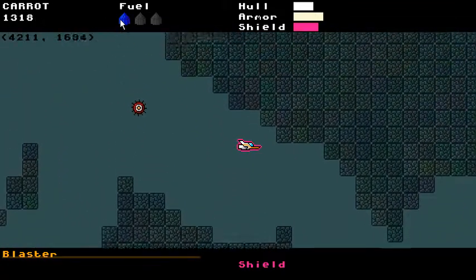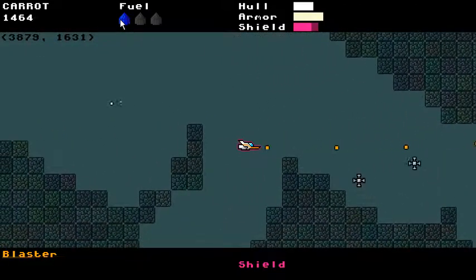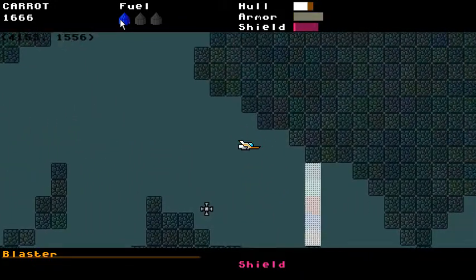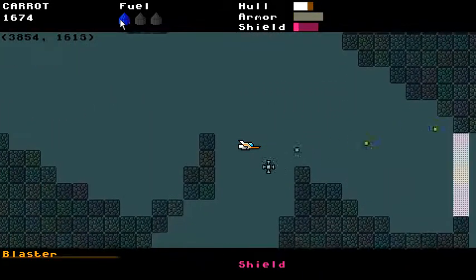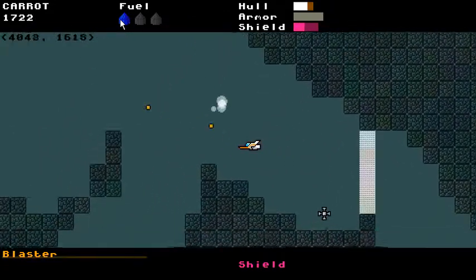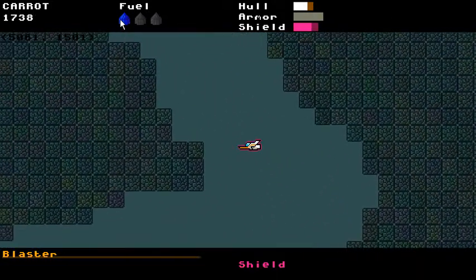This is a new hazard generated with the level: force fields. If I touch them, I'll get damaged — and that guy super messed me up. They also block bullets and those little swarming enemies as well. Don't touch them. Just another environmental hazard — I know I talked about them in a previous demo.